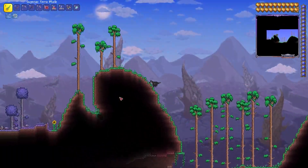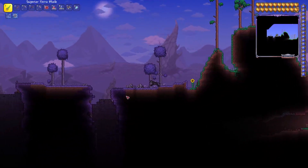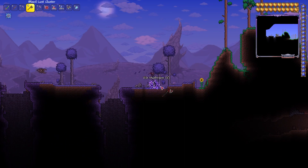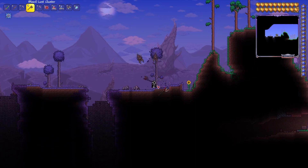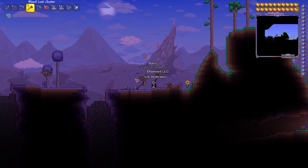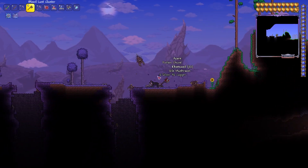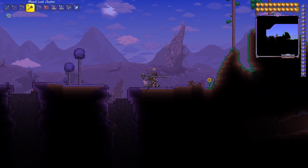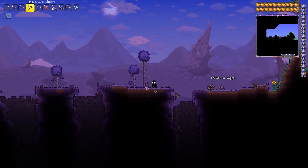The corruption biome has a purple, decayed look and the chasms are different too — they're just straight down tunnels, which hints to the boss which is the giant worm. And if you're wondering how I'm turning into a wolf here, I can show you.